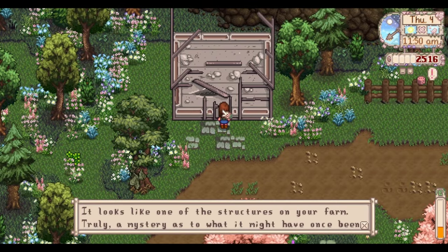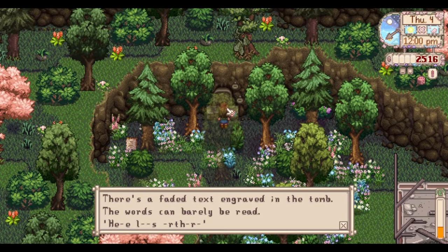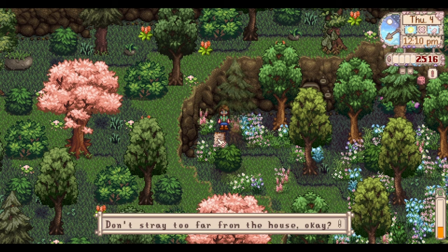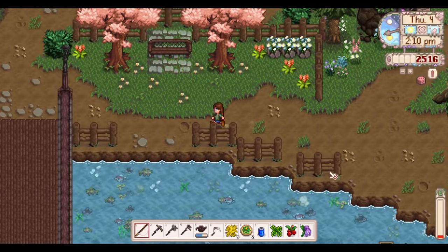I'm curious about this structure - it looks like one of the structures on the farm, truly a mystery as to what it might have once been. We find a shrine, and a faded text engraved: 'Here lies... the bear' - the words can barely be read. Then a stargazing guide for Cookie - 'the stars are most visible after 11pm on a clear night, don't stray too far from the house.' An abandoned house has been boarded up. I truly don't know where to find this crab - I'm gonna have to Google it.